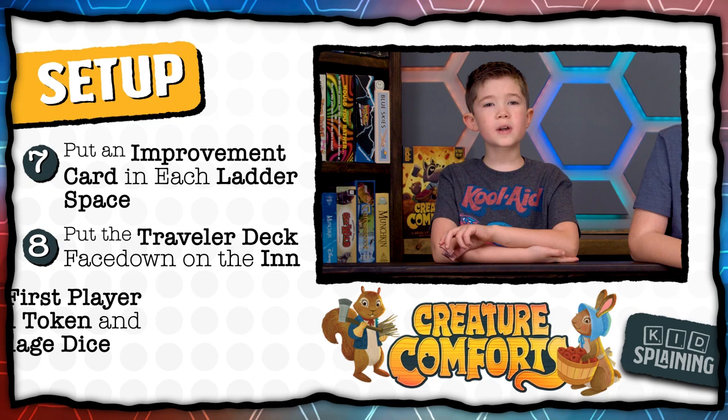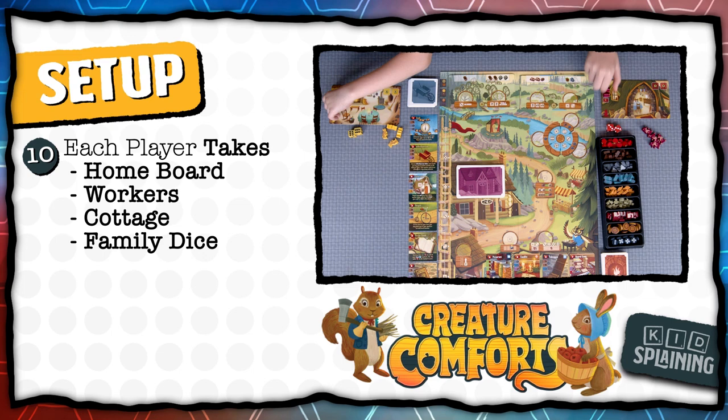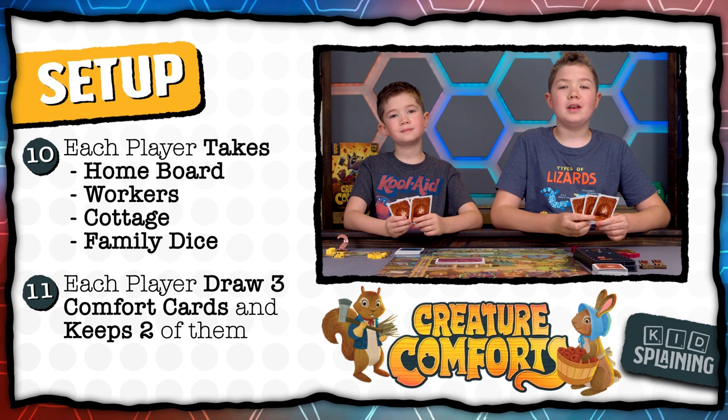Pick a first player and give them the first player worm token and the four white village dice. Then each player picks a color and takes their home board, workers, cottages, and two family dice. Put your cottages on the four spaces of your home board, then everyone draws three comfort cards. You'll keep two of them and discard the third face up next to the draw pile, but don't show anyone the ones you keep.